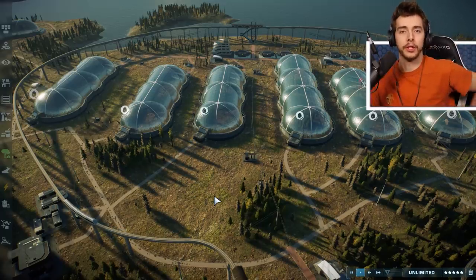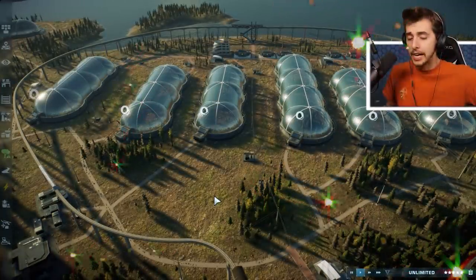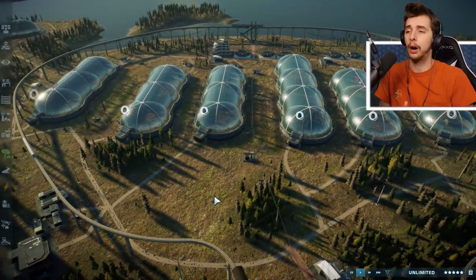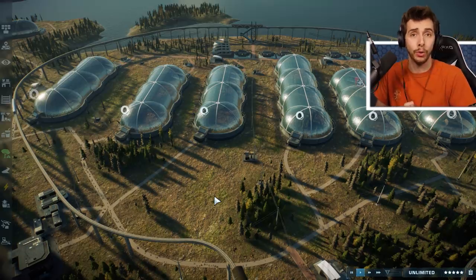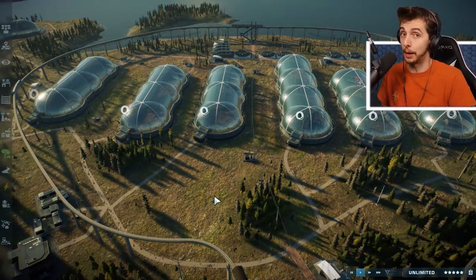Hello everyone, and welcome to another special episode of Jurassic World Evolution 2, where today we're looking at aviaries and all the different flyers and how their interactions work. And not only that, they're breaking out, killing people and dinosaurs and all that jazz. We're going to cover it all, as well as tours going through the aviaries, because I've seen a few comments asking about that as well.